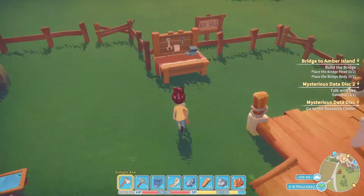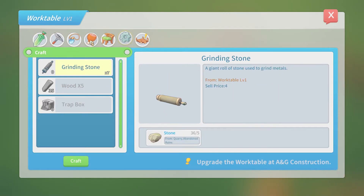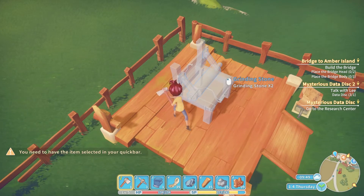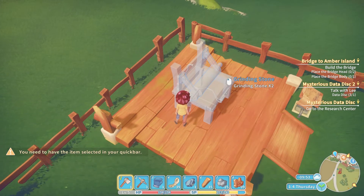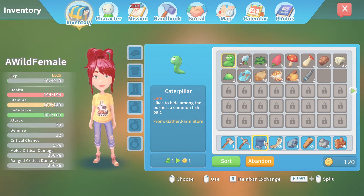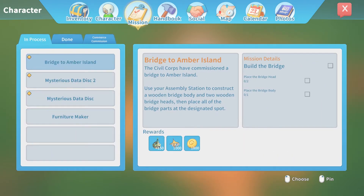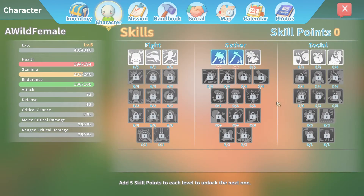Alright, for the grinder we need copper bars - they're on the way - and two grinding stones. Two grinding stones - where did we see those? Oh, plenty! Beautiful, grinding stones check. We can put them in straight away. Grinding stone - I forgot you have to do that. I'll keep them out actually because I'm probably going to need them. I'm not going to have my bag slot - am I going to have to do that in here?